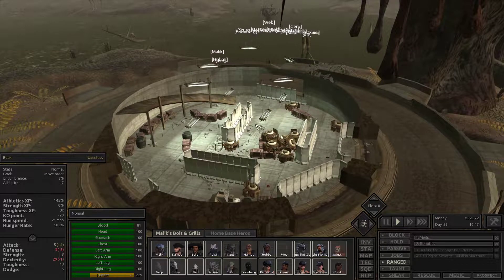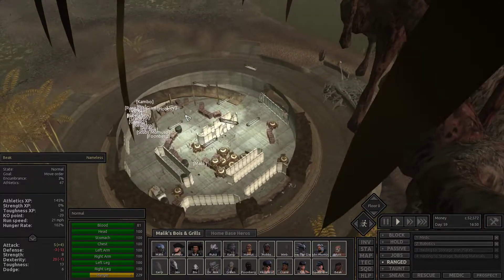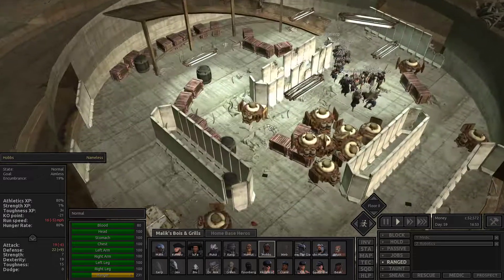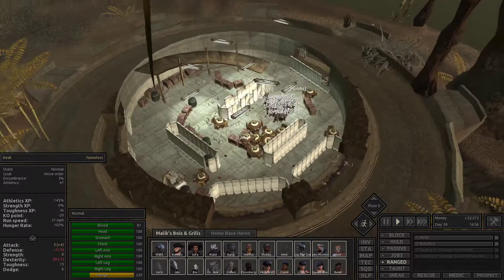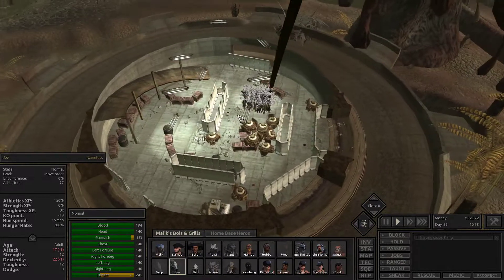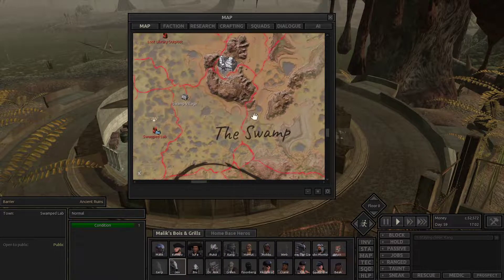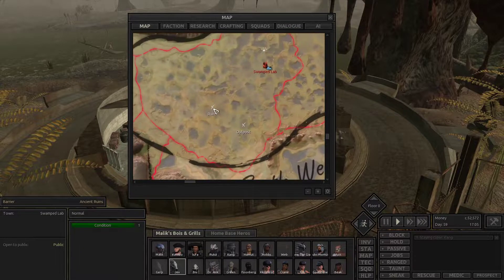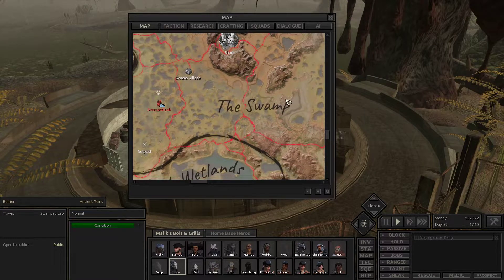That has been extremely successful. So what we'll do is come downstairs with everybody and set up some beds and heal our guys up a little bit. We'll pop back in on the next episode and go check out that last lab, which I think is over here somewhere. There's also a ruin over here which I didn't know about, and an outpost as well — interesting. Maybe we'll run by there before we do this last ruin.